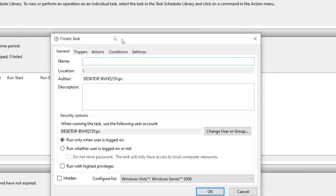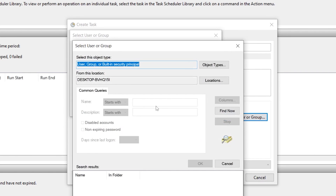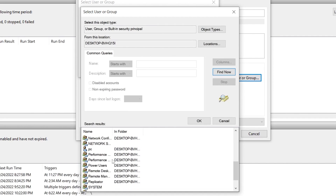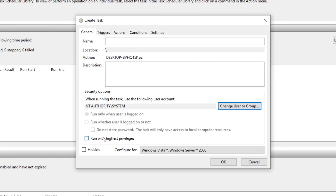Click 'Create Task.' In the window that opens, click 'Change User or Group,' then go to Advanced, and click 'Find Now.' From the list, select the SYSTEM option — this is the most important step. Click OK, then OK again. Check 'Run with highest privileges' and also check 'Hidden.' Leave the Windows version setting at its default.